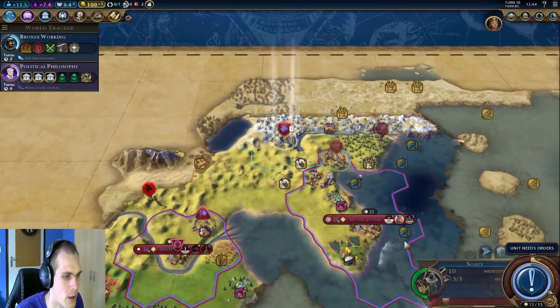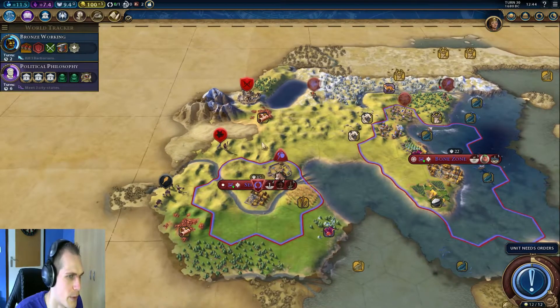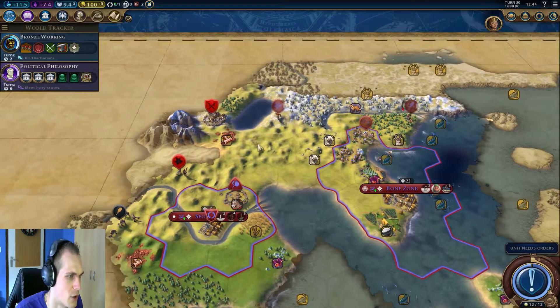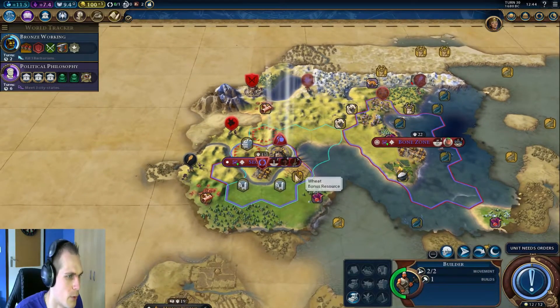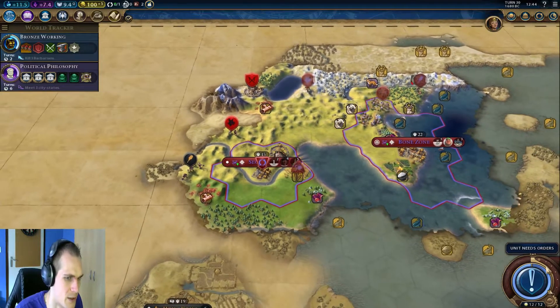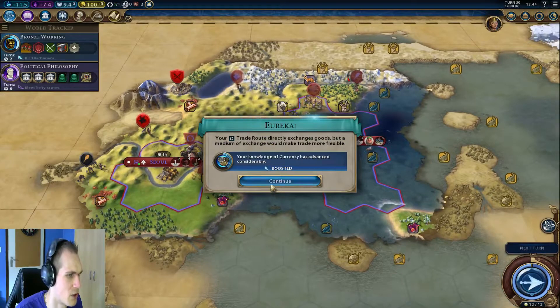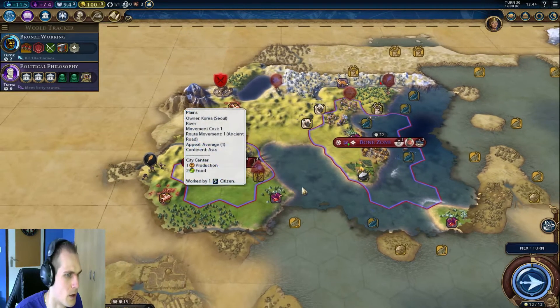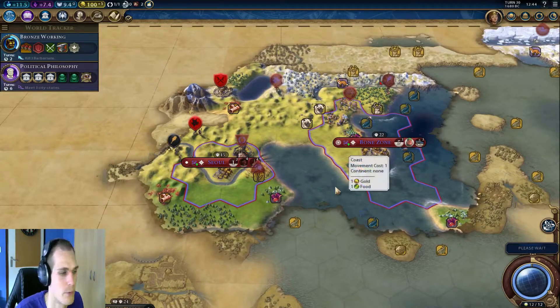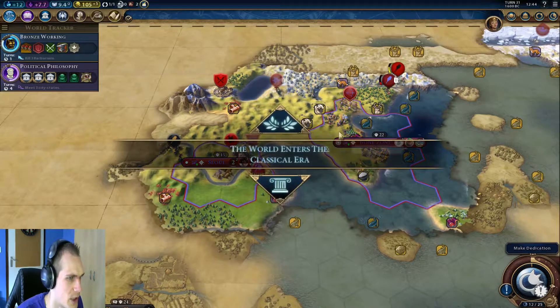Otherwise we'll have to go and look for iron a little bit. We found our barbarian encampment - so that's another target for us to go. Our builder over here is gonna improve the wheat to get some extra growth in that city, and we're also gonna send our trade route over here to our second city, which is definitely gonna bring some extra growth and production too - which is very good. That scout is gonna be annoying.